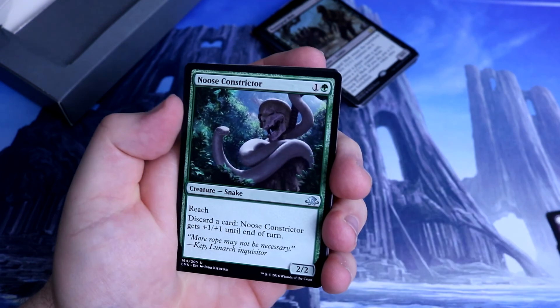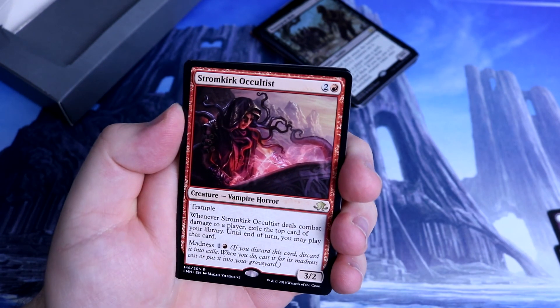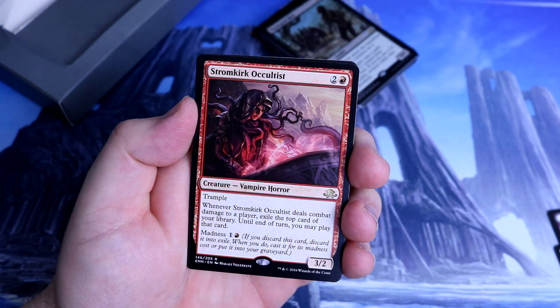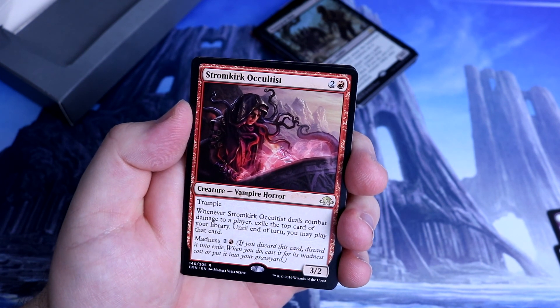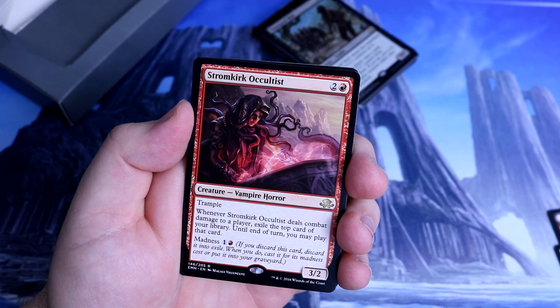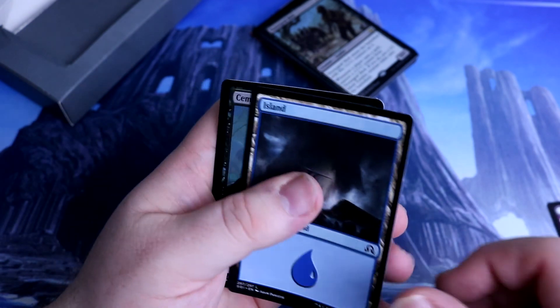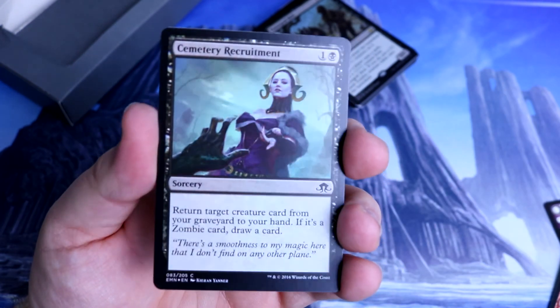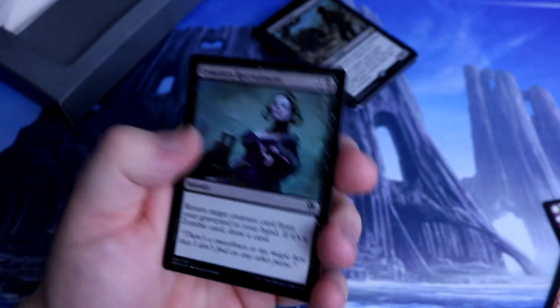Prying Questions. A Noose Constrictor. And we get Stromkirk Oculist — trample, it's a Vampire Horror, three-two. Whenever it deals combat damage to a player, exile the top card of your library and you may play that card. It's also a Madness one. We get an Island, and we get a foil — Symmetry Recruitment and a Zombie Token.